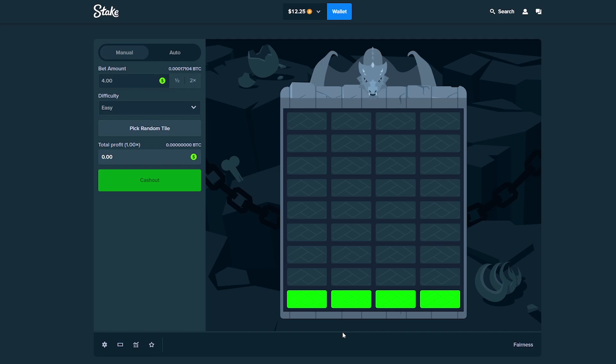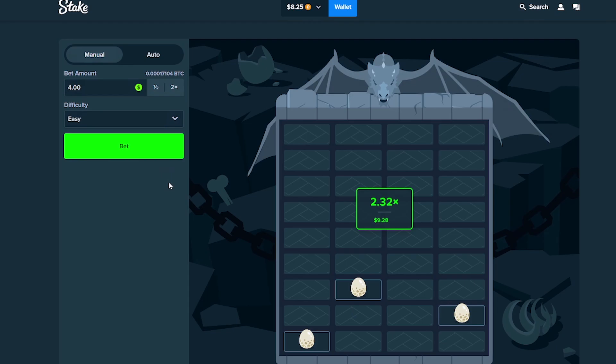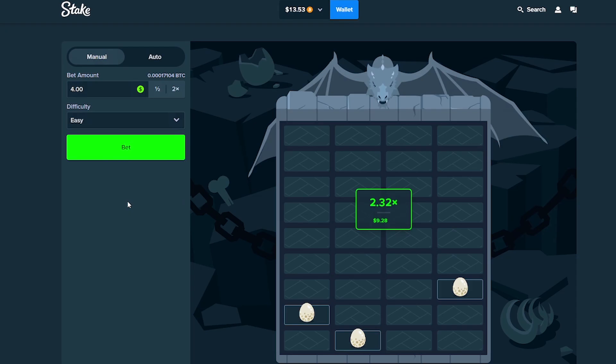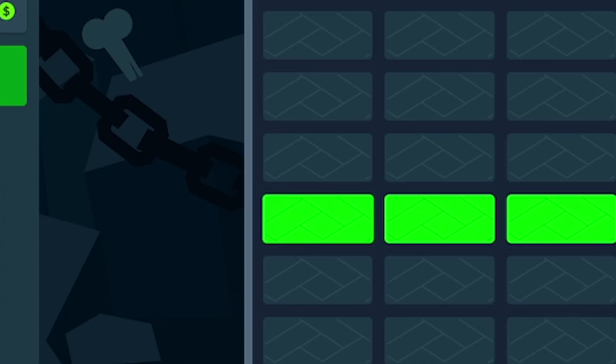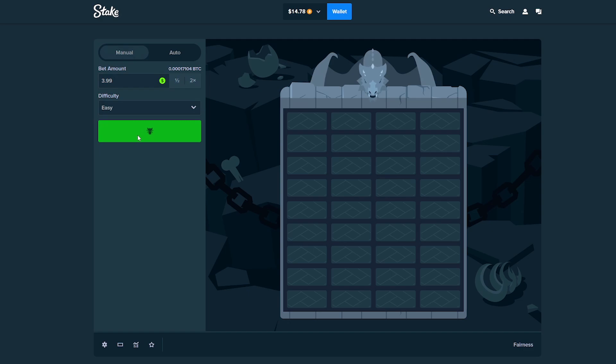Going ahead to Dragon Tower now. I'm going to do easy mode with $4 bets. We have $12, so this gives us three attempts if we lose every single one. Nice 2x right off the bat — we're at $17. Another 2x, we're at $22. Can we make it $25? No — first Dragon Tower loss of the day.